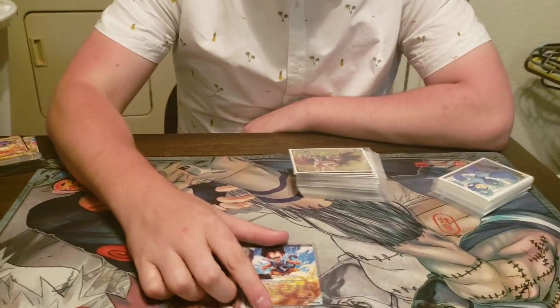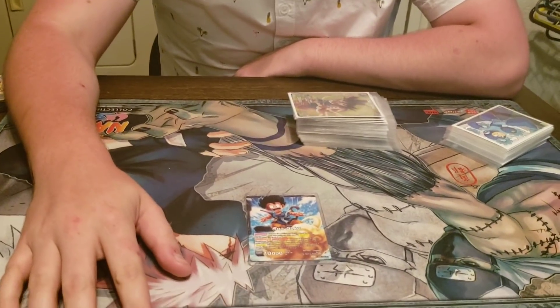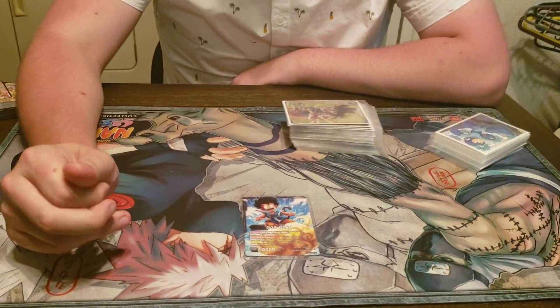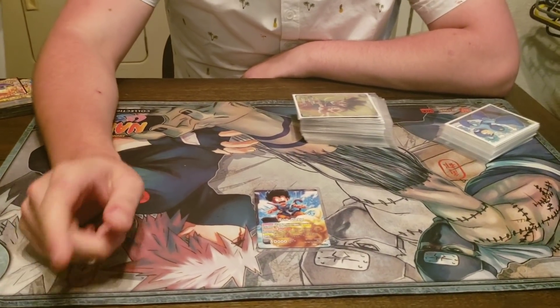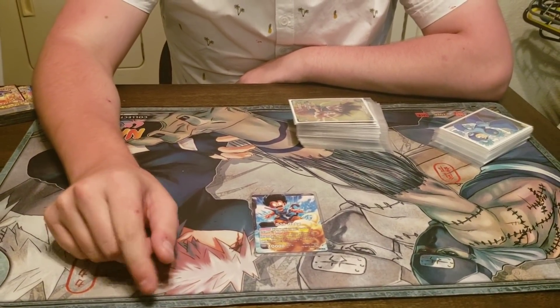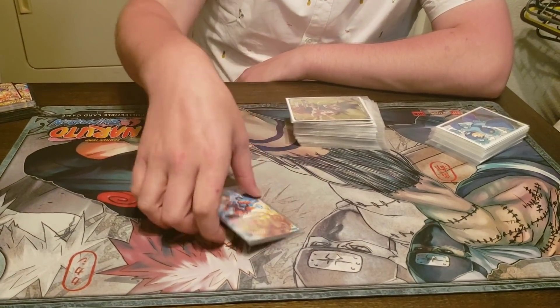5 rounds. I played vanilla Goku. For all of you who don't know what he does — he's a strong black leader, he's a Saiyan: reveal a Dragon Ball, draw a card, gain 5k, awakens at 6. We have vanilla awakens — draw 1, top 1.